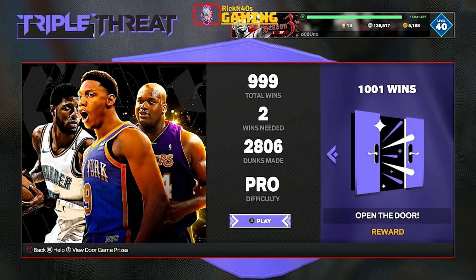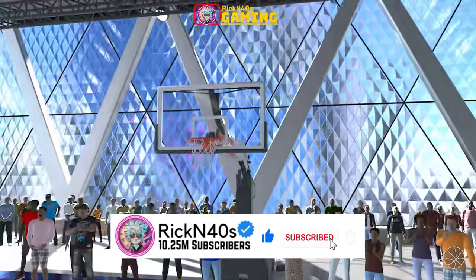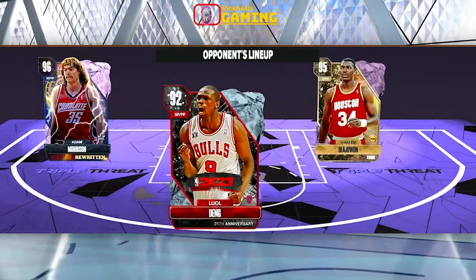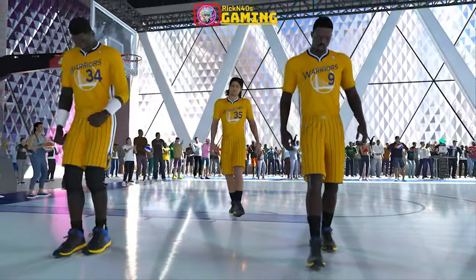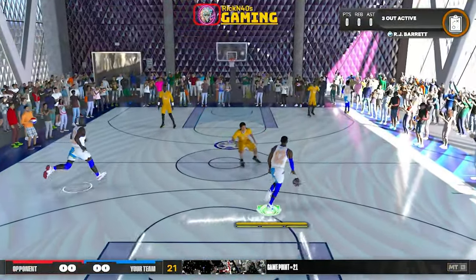Alright, the courtside report is out. We got our courtside report — my career, my team. We got new styles, new rewards. We got a gold floor setter. We knew that was coming out. Pink Diamond Magic Johnson — it should have been Yao Ming. I mean, we got the Chinese New Year coming up in February, February 10th. It should have been Yao Ming, that's just how I feel.